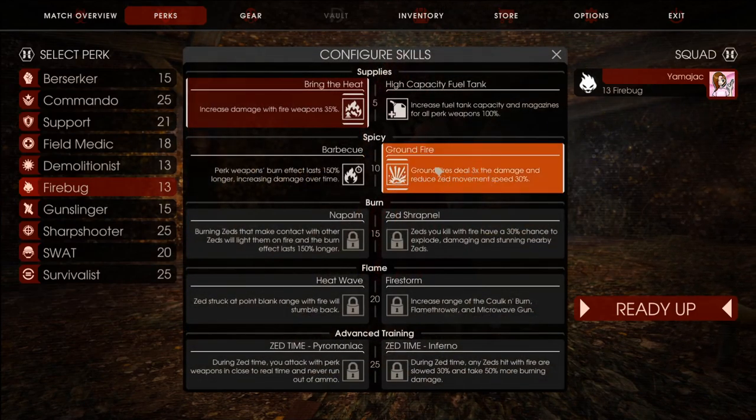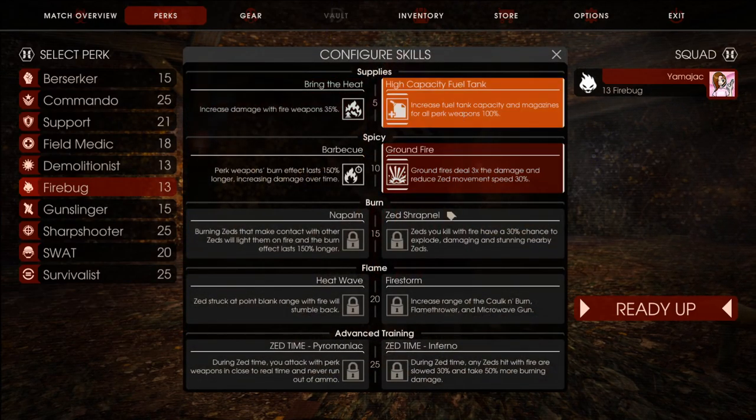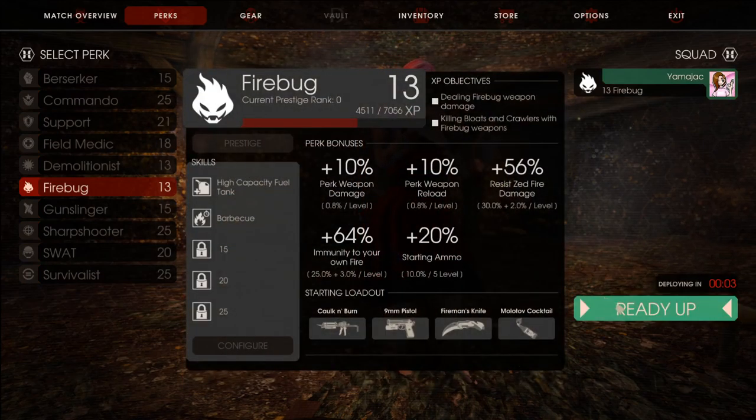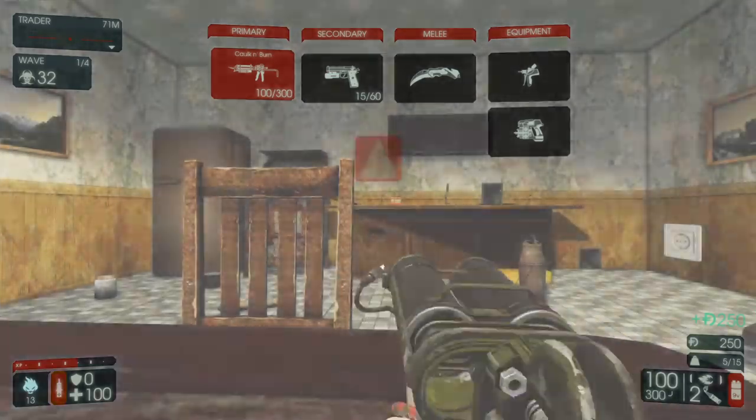I haven't played it in a while. Let's go for Fuel Tank Capacity at the start, because we do want to make sure that we're getting through the waves with the Cock and Burn. 150% longer versus three times the damage and reducing — I'll go for this. I don't know which is better; I think the Groundfire is probably better, but slowing them down.